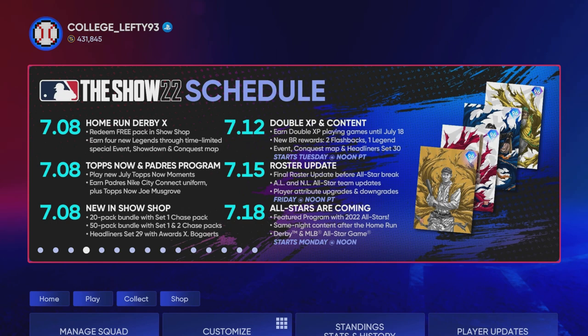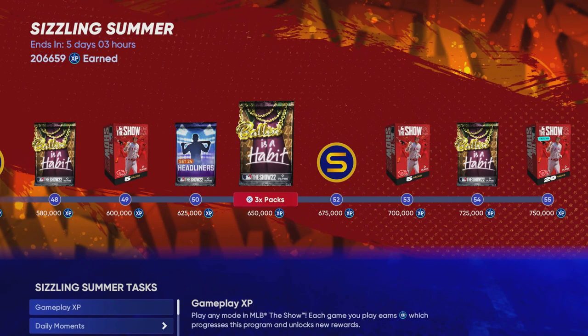I have already made a few videos talking about some of my predictions for this upcoming All-Star Game program. There are a lot of things you can be doing right now to help yourself prepare for all this brand new content. The reason why we have some decisions to make is because of this roster update taking place in two days — July 15th — the last roster update before the All-Star break, with AL and NL All-Star team updates, player attributes, downgrades, and fielding upgrades. It's a very significant roster update, and with the timing of everything, it puts a wrench in some of our opportunities since we don't necessarily know what's going to happen.